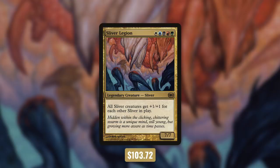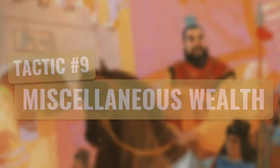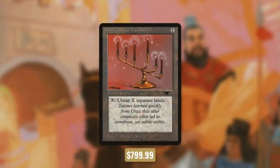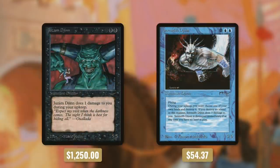I'm growing tired of this conversation, so let's just go through some cards I didn't include for any particular reason except that they're expensive — tactic number 9: miscellaneous wealth. First up there's Candelabra of Tawnos, which is quite expensive at $800. Tawnos must have been very wealthy with his expensive Coffin and Candelabra. We're also running Transmute Artifact, Living Plane, and All Hallows Eve. And then some expensive Djinns with Juzam and Serendib — Juzam is especially expensive at $1,250.